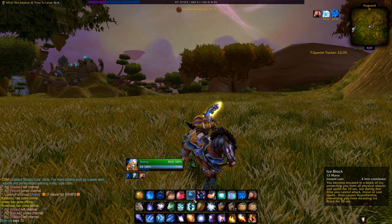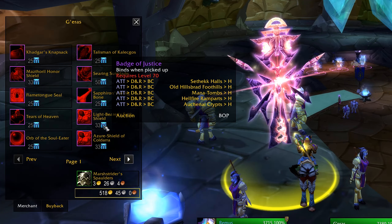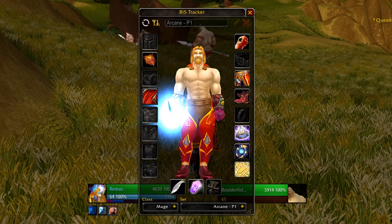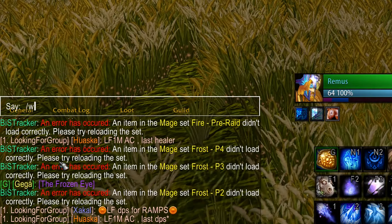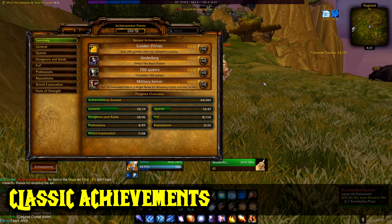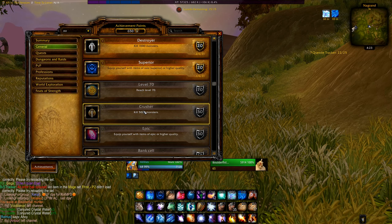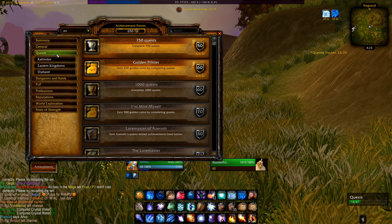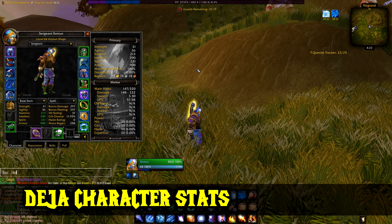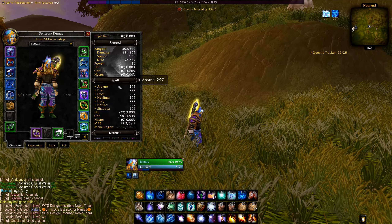Aurora gives a nice skin to menus, chat bubbles, and tooltips so they don't look so pixelated — it fits better in retail but it's nice in Classic too, especially for the cleaner tooltips. Beast Tracker gives you an idea of your best-in-slot items for each phase and every spec. Chatter makes the chat box nicer and cleaner, and also gives class color names to everyone. Classic Achievements gives you achievements in Classic if you want to track your progress, and Deja Character Stats gives you more detailed and simpler stats about your character, which is very customizable.